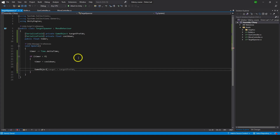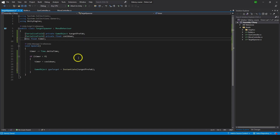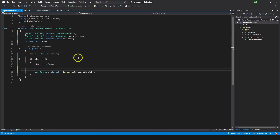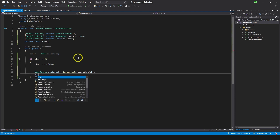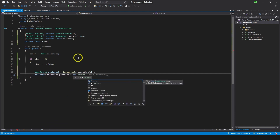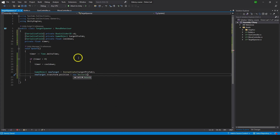Now let's delete the debug log and instead do 'GameObject newTarget = Instantiate(targetPrefab)'. As mentioned, we'll use the collider for choosing position - make it a serialized field private BoxCollider2D. Then set 'newTarget.transform.position = new Vector2(randomX, transform.position.y)' using the collider bounds to define x.